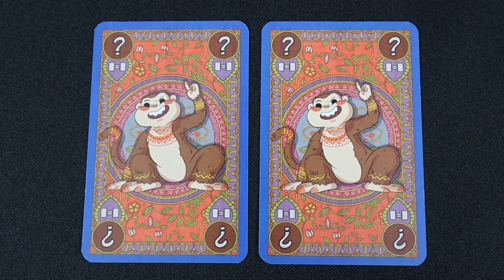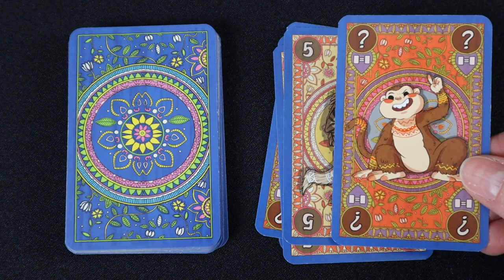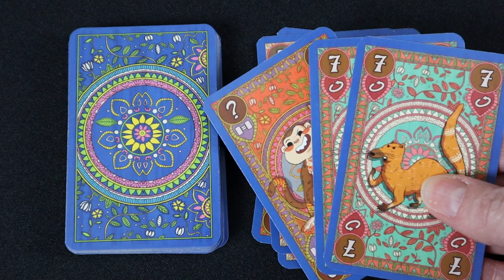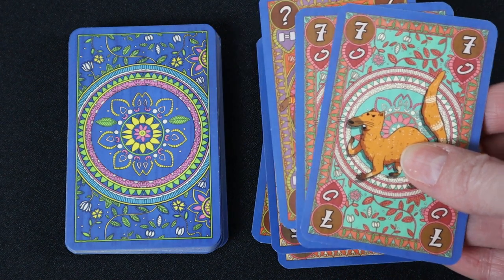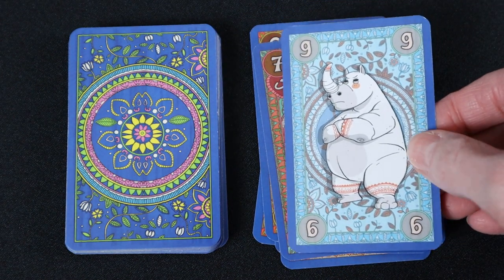A hungry monkey is always valid, and a monkey can be played alone or together with other valid cards. If another animal is on top of the monkey, the monkey copies its effect. If no other animal is on top of the monkey, the monkey copies the animal below and triggers its effect.